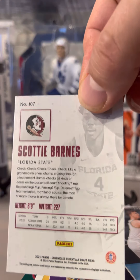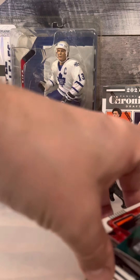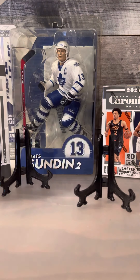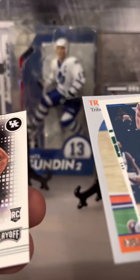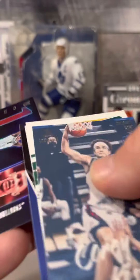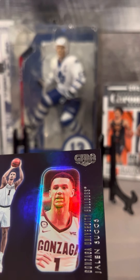So we got a base - quite the pile. So, one relic - still not what you're hoping for. There's a Kispert - pretty sure we've seen that one before. Davion Mitchell, Trey Man, Jackson, and then Jalen Suggs Gala rookie.